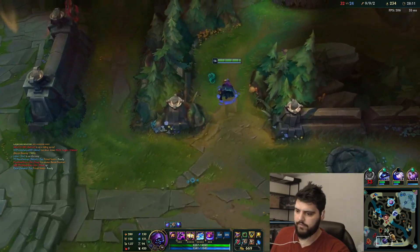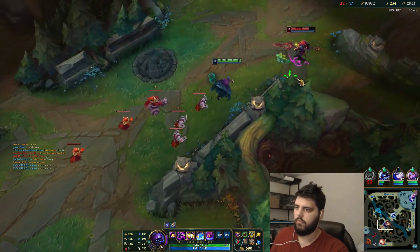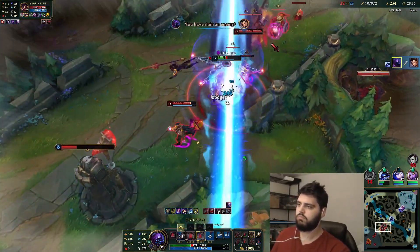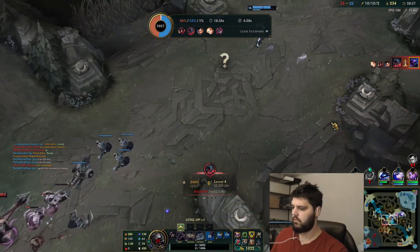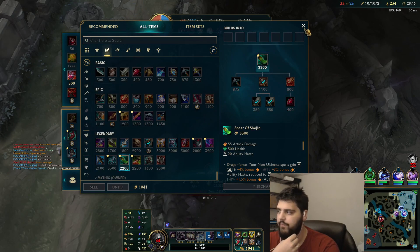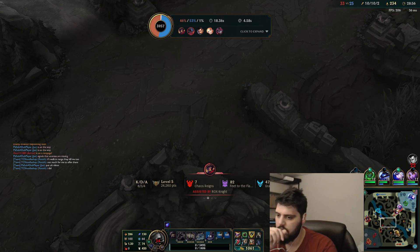Our team couldn't even get baron. Now I really can't push that anymore — I should have just TP'd and cleaned up. I lost my TP for no reason. Just bolt Victor. He only hit once then.